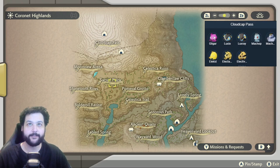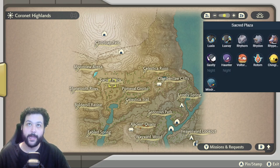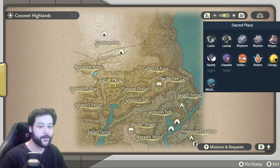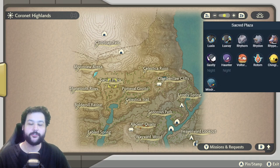Going down towards the Sacred Plaza, you can get your Hisuian Voltorb, and yes, you can get more Rotoms here. Rhyhorn, Rhydon, and Rhyperior spawn here, and there is the Alpha Rhyperior. Chingling as well to get your baby Pokemon, and more Misdreavus.